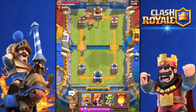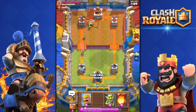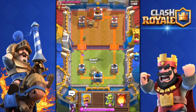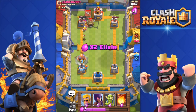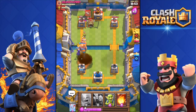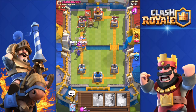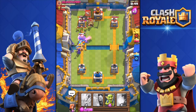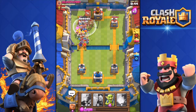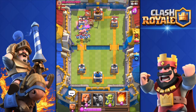22 seconds until double elixir. There's a second Goblin Hut — those Goblins have done nothing to my tower this whole time. I drop the Valkyrie and wait for my elixir to fill. Four seconds till double elixir — let's go. Giant down; he spawned a Barbarian Hut. He almost hit my Witch — if I'd waited one more second she'd be at full health.